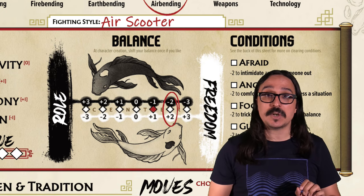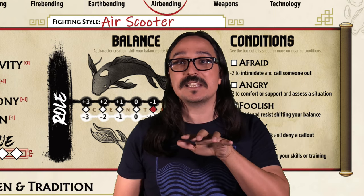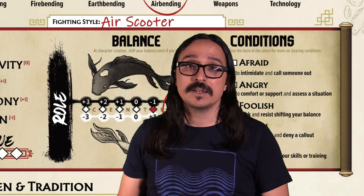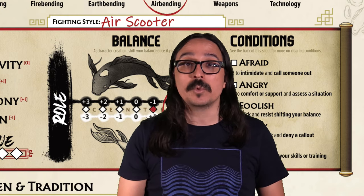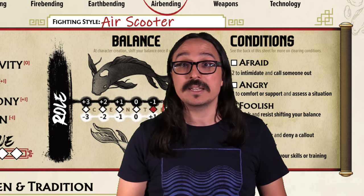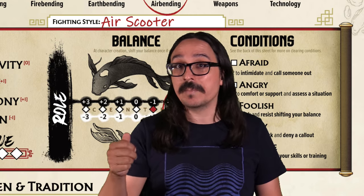If you look carefully at the balance track, you'll see five diamonds in the middle — each represents where your center could be. Normally it starts in the middle, but if we went off towards freedom, our center from now on is basically plus one freedom, minus one role. That's Avatar Legends! If you want a refresher on the basic rules, click here, or for more RPG content, click this playlist. I'm JR from Bowles — thanks for watching, bye!